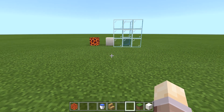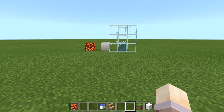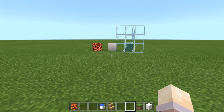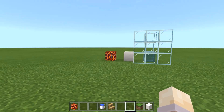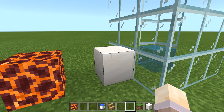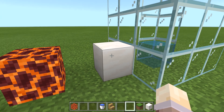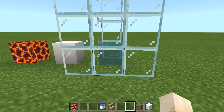Hello everyone and welcome back to another Minecraft video. Today we are gonna learn how to build a working hot tub with bubbles in Minecraft. For this you will need nine pieces of magma, a stack of blocks of your choice — we are gonna use the whole stack, but just in case get a stack.